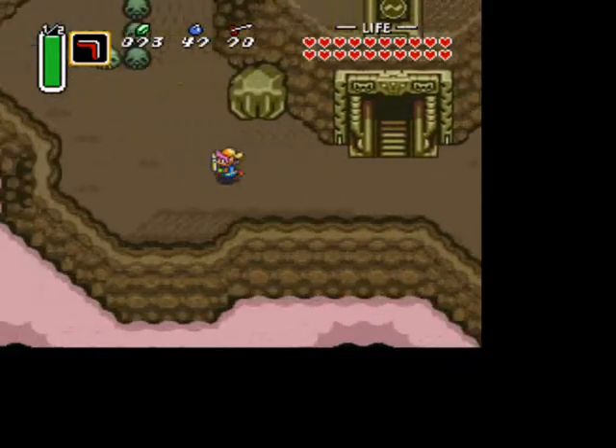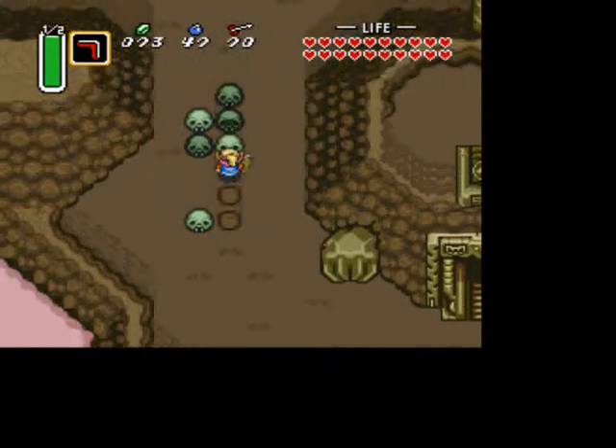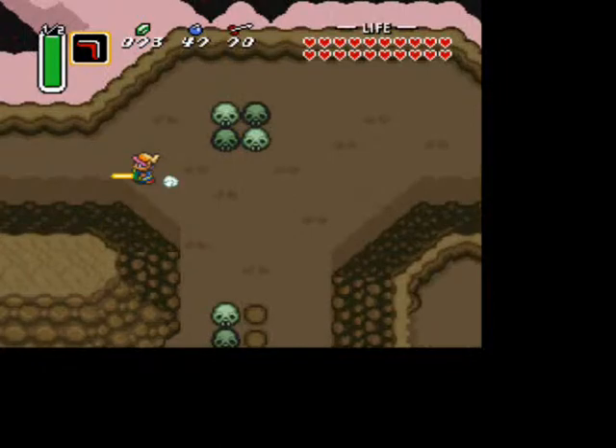Hi everyone, welcome to the Legend of Zelda: A Link to the Past walkthrough. This chapter is going to cover the final dungeon, Ganon's Tower, and let me tell you, it is the hardest dungeon in the game.